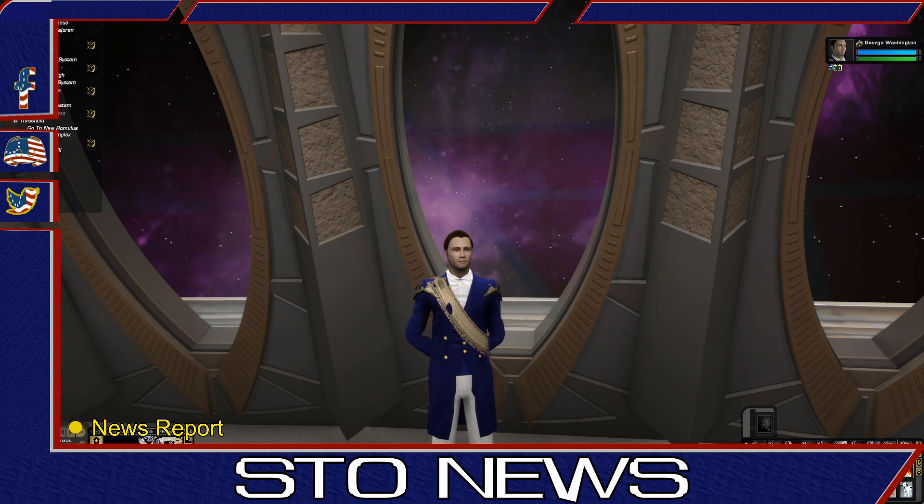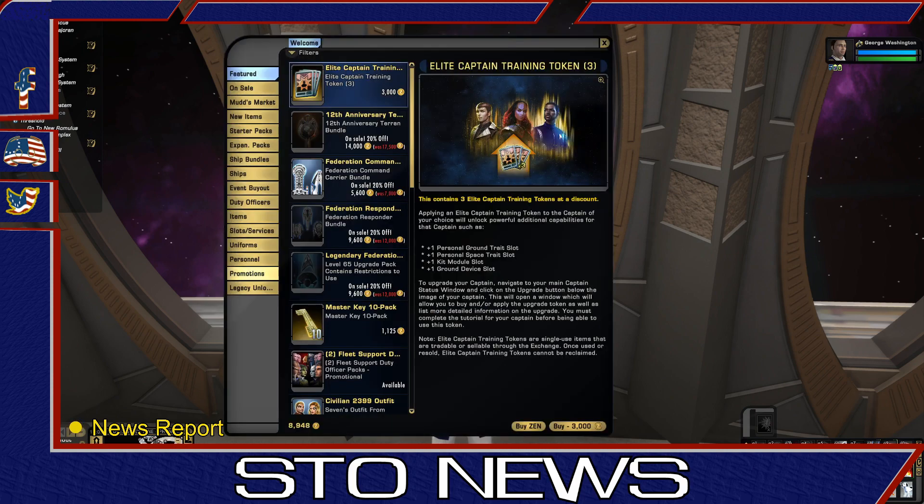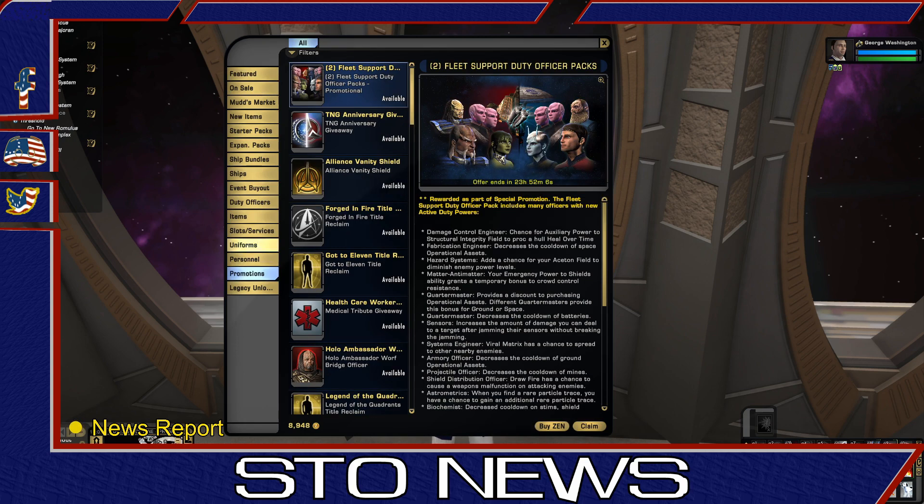Hello, General Washington here with a quick video showing how to claim the two fleet support duty officer packs for free on PC. First, open the Zen store, then go to the promotions tab — it should be at the top of the list.